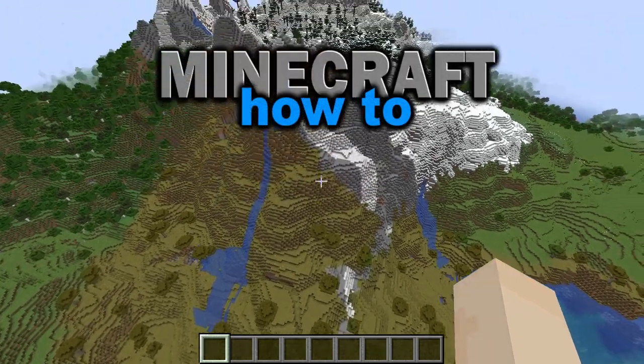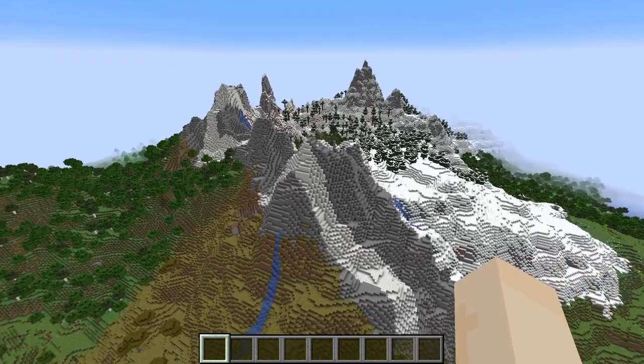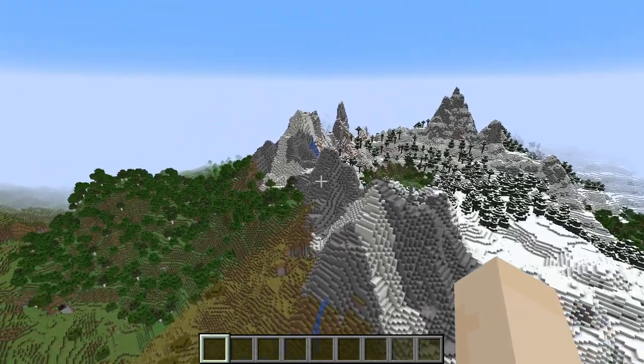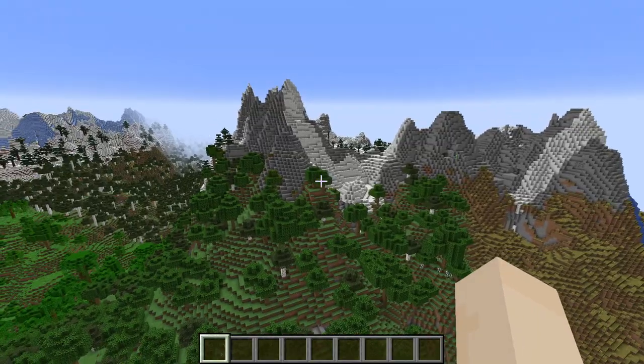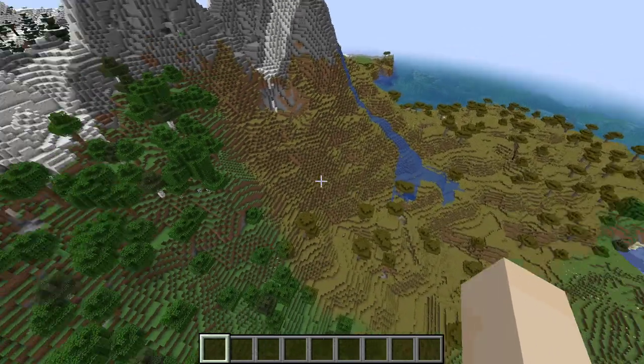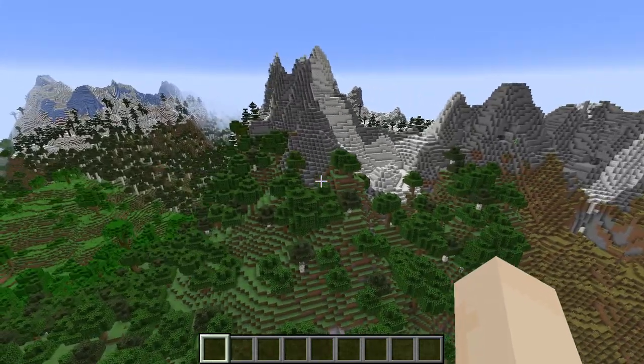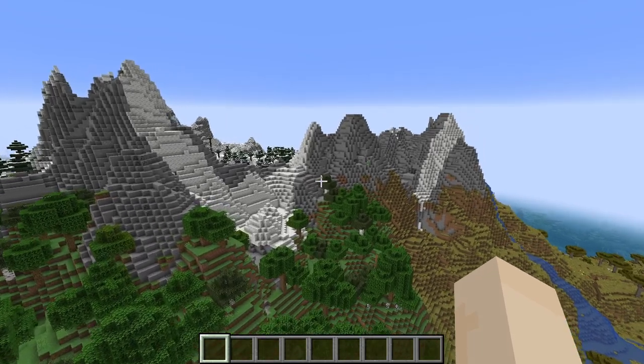If you have warmer biomes, you don't want icy mountains, do you? Today I'm going to show you everything you need to know about the Stony Peaks biome. The Stony Peaks biome is found near warm or hot biomes, such as savannah right here, and we've got a sparse jungle over here. So instead of having any ice, we have stone.